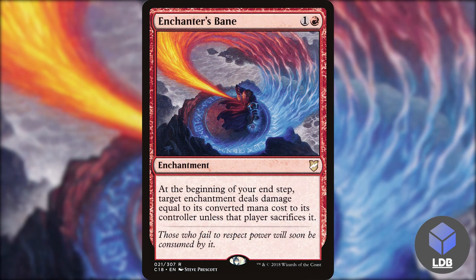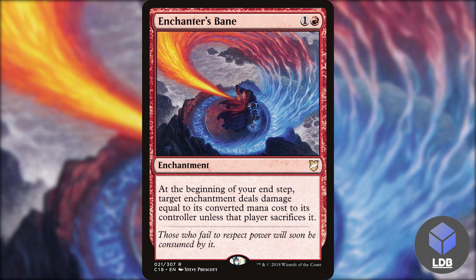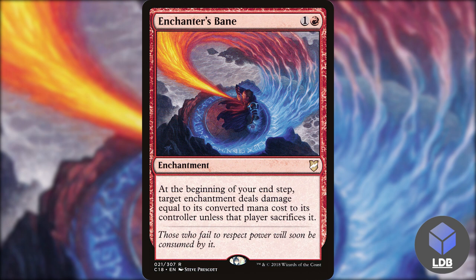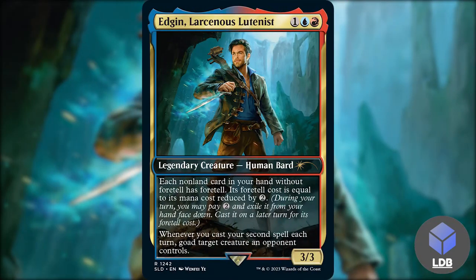The other removal spell is Enchanter's Bane — one and a red for an enchantment. At the beginning of your end step, target enchantment deals damage equal to its converted mana cost to its controller unless that player sacrifices it. If you're the only person with enchantments, you can just target Enchanter's Bane itself and sacrifice it. It either gets rid of opponents' enchantments or contributes to our burn theme.